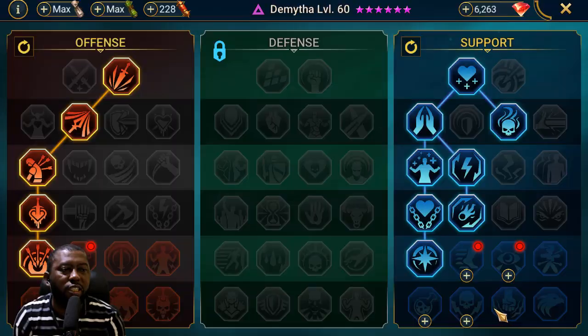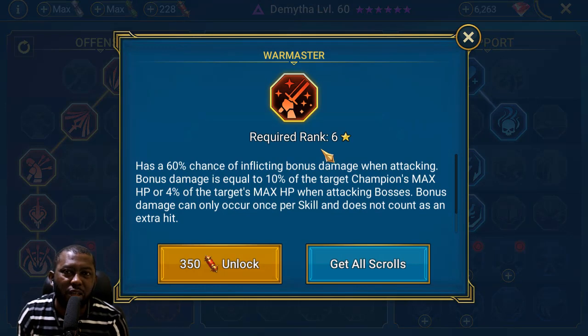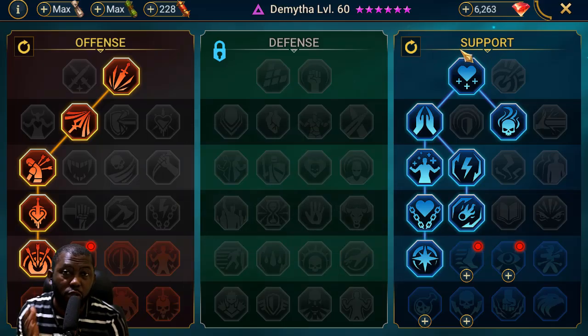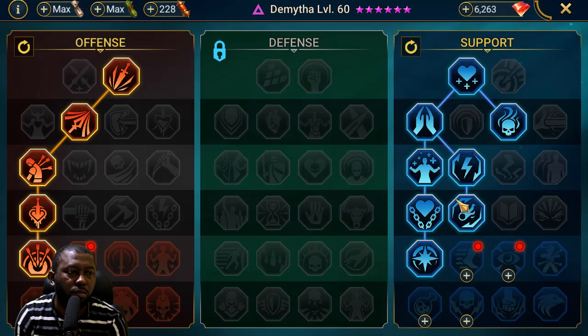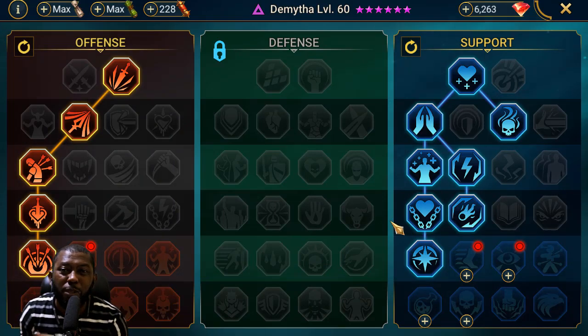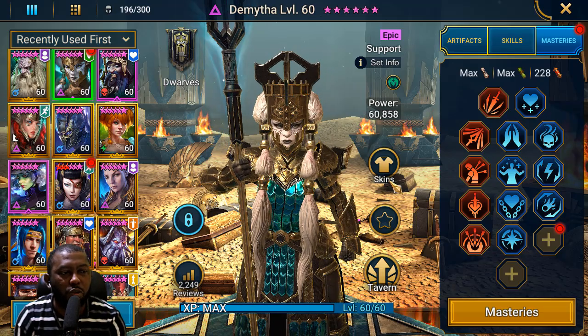Dimita is built in the defense and support mastery tree because she's a support champion. You'd want to go all the way to Timely Intervention to have her avoiding stuns — though not for clan boss. For clan boss you'd go toward Warmaster mastery for support champions. I had the Warmaster mastery because I was going to use her for clan boss originally, and I haven't reset it yet. For the Iron Twin Fortress, I'm not running a speed tune team — I just want to keep my team alive as long as possible.